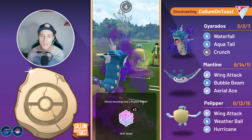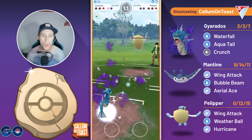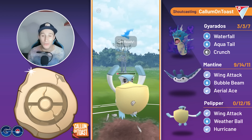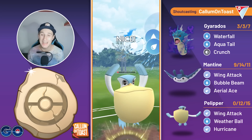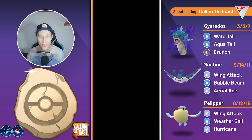They come back in with the Pelipper, already at another charge move. I'm just going to let it go through. We've got our own Weather Ball loaded on my Pelipper, and we've still got a shield remaining, so even if they had yet another Weather Ball it doesn't matter. We take out the Pelipper, and we take that game.